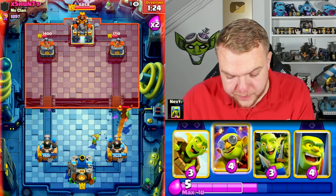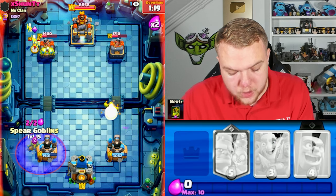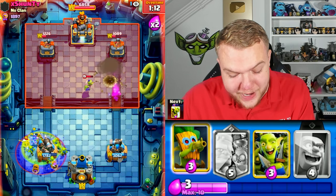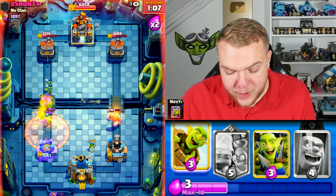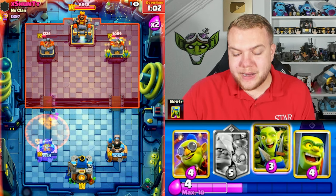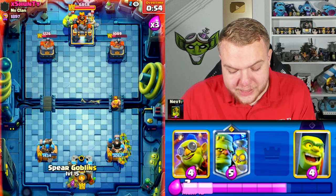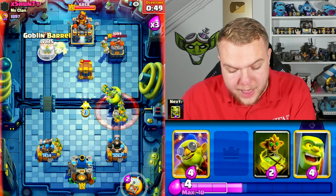Going goblin barrel — I think he might use barbarian barrel. Going spear goblins to defend and demolisher to pressure. Going goblin curse again defensively. Honestly so far we're doing a really good job with this goblin deck and we've been really annoying for the opponent. Going goblin barrel, he uses nato pulling the dart goblin into the poison. This guy definitely knows what he's doing — he's a really good player — but it's not game over yet.